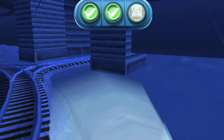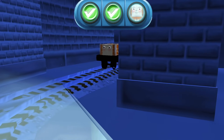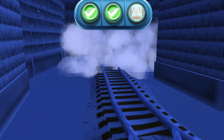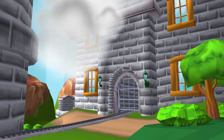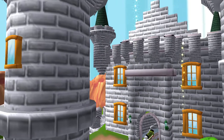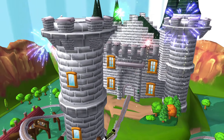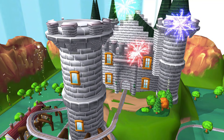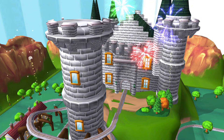Trembling tracks! It's a troublesome truck — quick, tap on it! The engine is blocked — tap on the gate to open it. Excellent! A troublesome truck, get it! Trembling tracks! It's a troublesome truck — quick, tap on it! Great! That was great! Thank you. Good job!